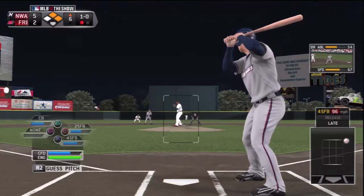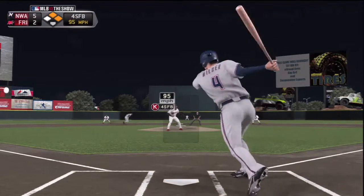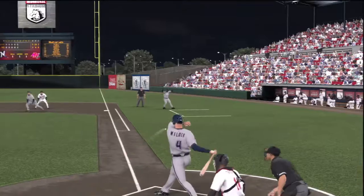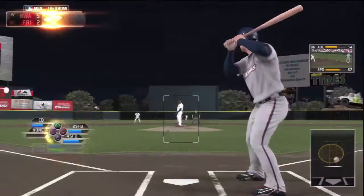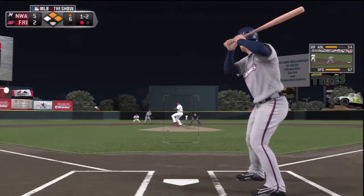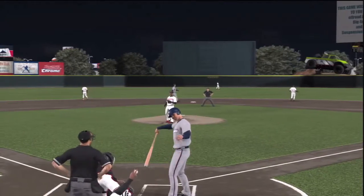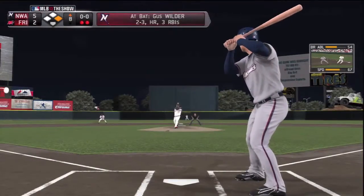He takes a pitch — he didn't swing, it's amazing. He usually swings at everything. Look at that, there you go — proves the point, he swings at everything. And the next pitch he fouls it off. What can Wilder do here? We're all in anticipation to see what he can do, aren't we? And he takes a strike. He never watches these pitches. Come on, really, Wilder — what are you doing here?